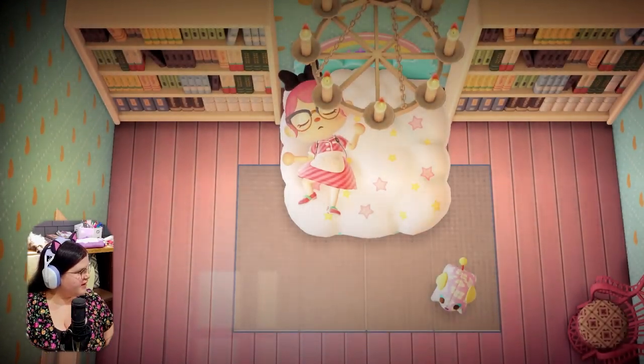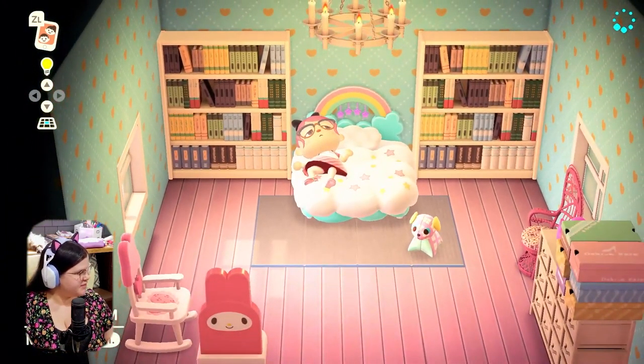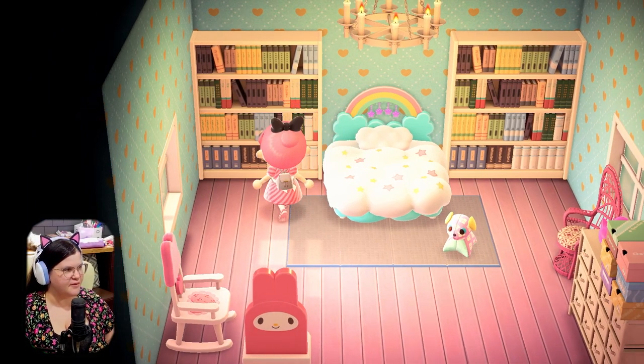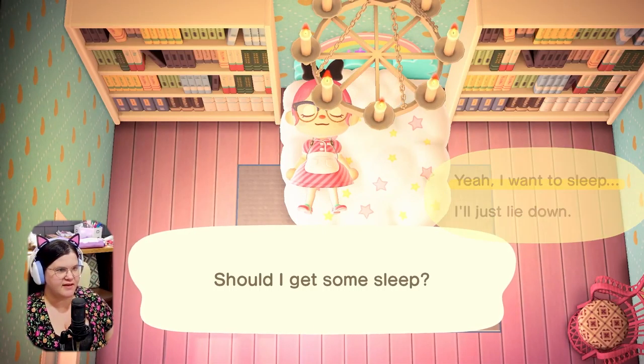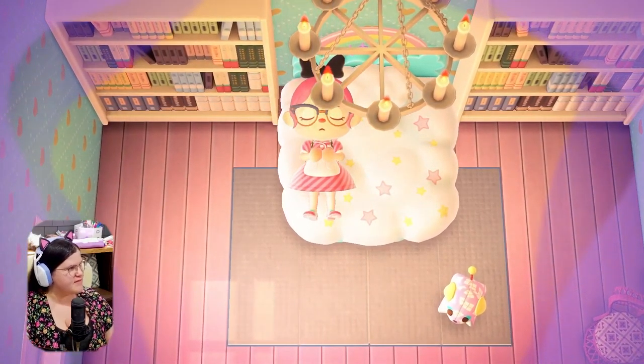The next island on our list is from Juniper, also known as Chippy Juniper, and their island is called Melody. I believe Juniper was telling us they were going to reset their island, so I suspect this post was from March 31st — this might have been the final day before the reset.